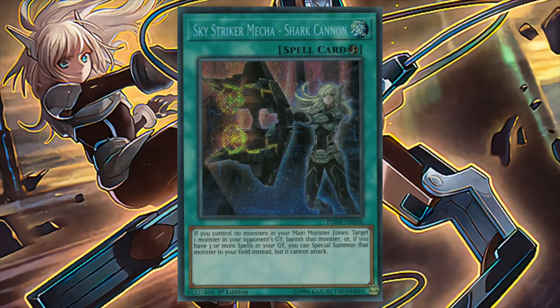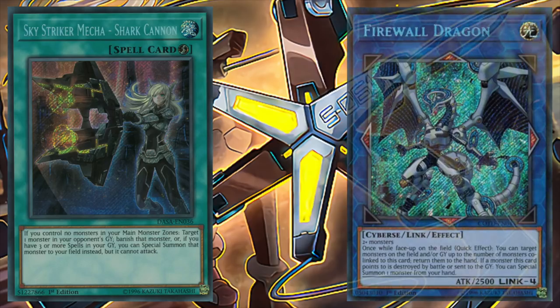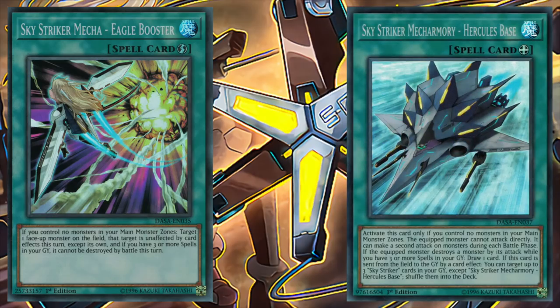Skystriker Mecha Shark Cannon is a quick play spell that allows us to target and banish a monster in our opponent's graveyard. But with three or more spells in grave, we can special summon that monster to our field instead — it just can't attack. While a bit situational, being able to revive something from our opponent's grave could be huge, considering Shark Cannon doesn't negate the monster's effects. Not something to max out on, but a nice one of. Skystriker Mecha Eagle Booster is a quick play that makes another monster unaffected by card effects except its own, with additional protection from battle if we have three or more spells in the grave. And Skystriker Mecha Armory Hercules Base is an equip spell that enables two attacks on monsters for the monster it's equipped to, and if the equipped monster destroys a monster by battle while we have three or more spells in grave, we get to draw one card. Decent cards, but a bit situational, so these cards shouldn't be played in large quantities.